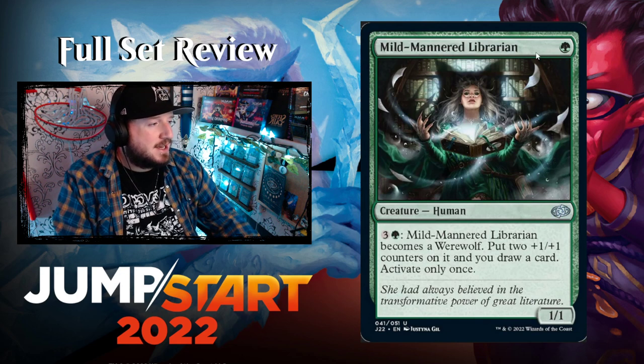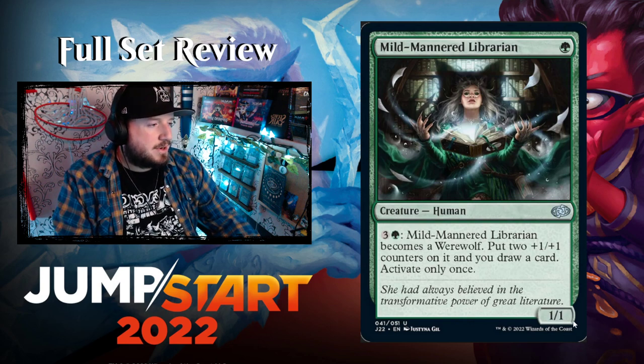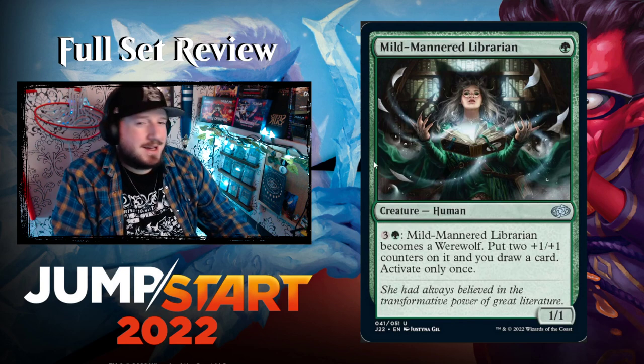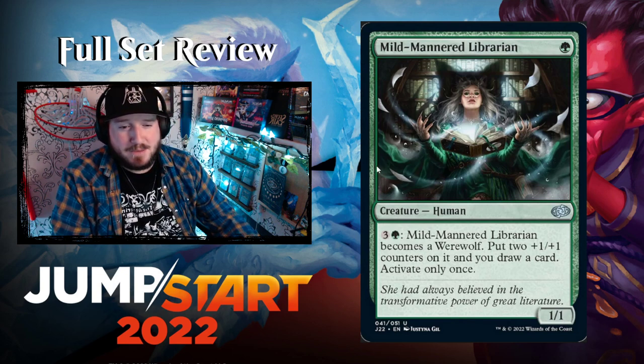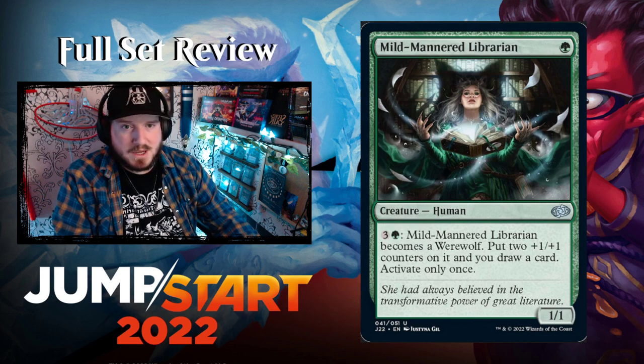Mild-Mannered Librarian — one green for a 1/1 Human creature. Love the shadow play on the art. For three and a green, it becomes a Werewolf, gets two +1/+1 counters, and you draw a card — activate only once. So it's a 1/1 for one that does nothing, then you pay four more and it becomes a 3/3 Werewolf and you draw a card. Ultimately that's five mana total for a 3/3 Werewolf and a card — not great.